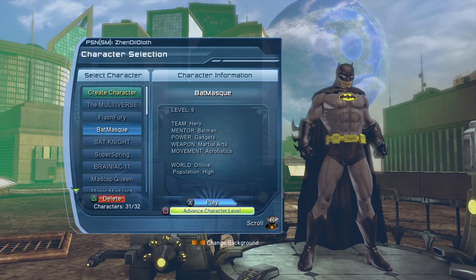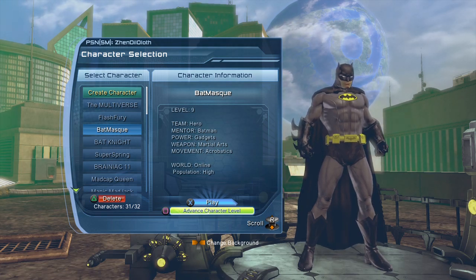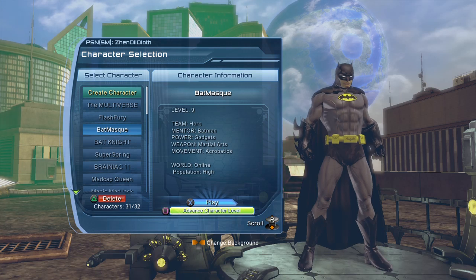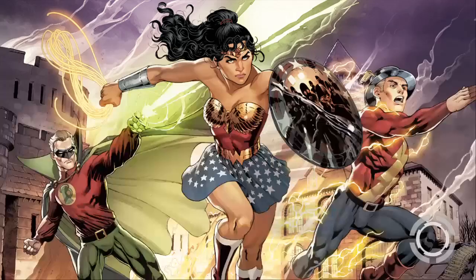Hi guys, welcome to Multiverse. We're going to continue playing with our Batman character. This is the third video in the tutorial series — I've made a playlist for the whole thing. I'd suggest you watch the first two parts first. If you're interested in how I recreated this Batman look, check out my character creation Batman video. We've reached level 9; our character is a hero mentored by Batman with gadget, weapon, martial arts, movement, and acrobatic powers.